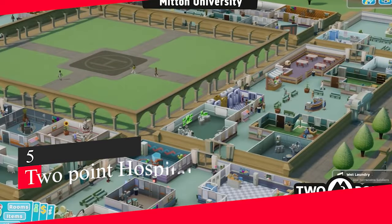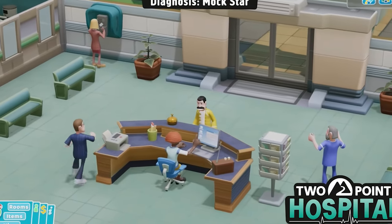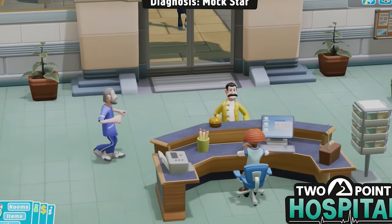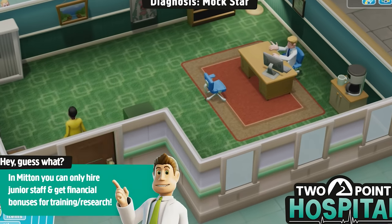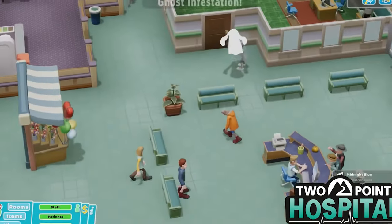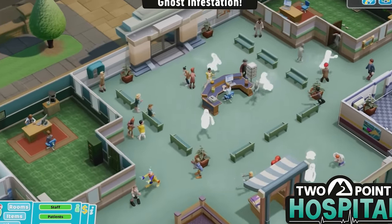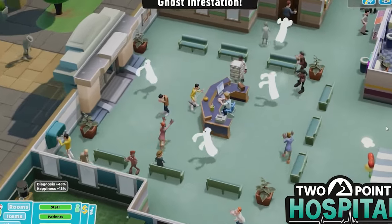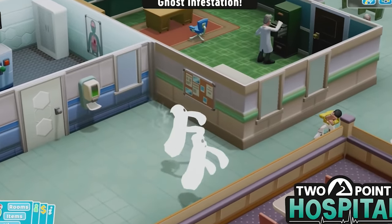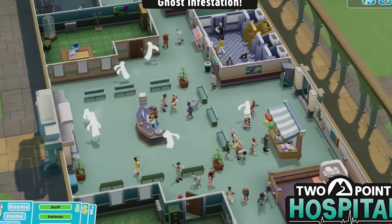Number 5: Two Point Hospital. A spiritual successor to Theme Hospital, Two Point Hospital has all the zany humor and over-the-top visualization of medical practice as Bullfrog's original, but with an updated design and Two Point Studios' unique twist. Set in the fictional Two Point County, you have to build up a healthcare center from the ground up, balancing the needs of your patients and your bank balance as you deal with the minefield that is a private healthcare system, experiencing unique and wacky diseases that will need curing, while making sure you keep your staff happy as well. Two Point Campus, the recent sequel, takes many of the same mechanics and humor and whisks it to a college campus setting, so it's a matter of picking the setting you prefer.